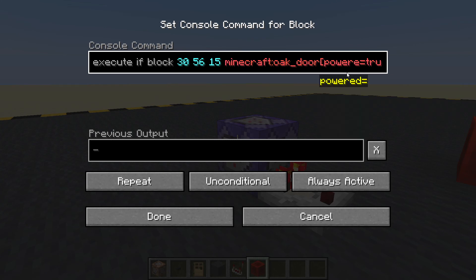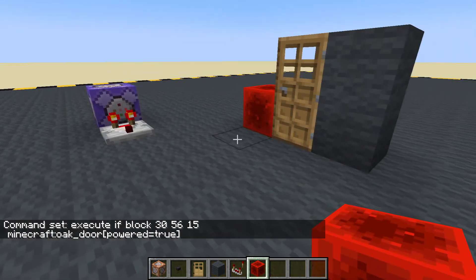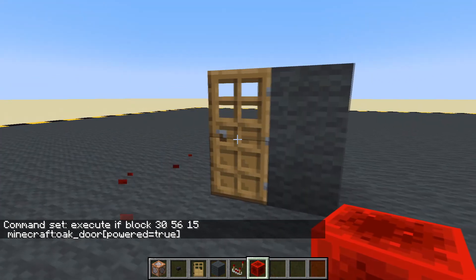So here we could check open=true, or we could check powered=true. Now it is powered - I'm shutting it myself but it's still powered. When we get rid of that, there we go.